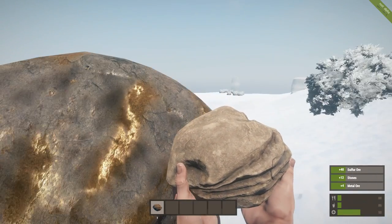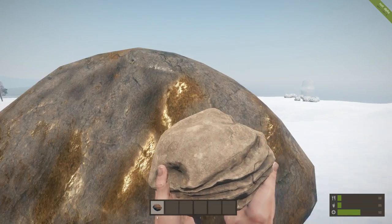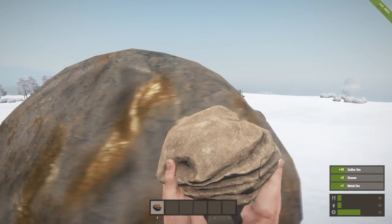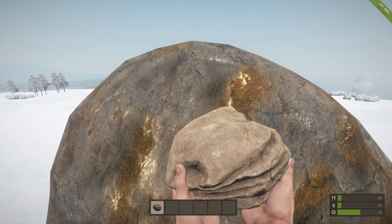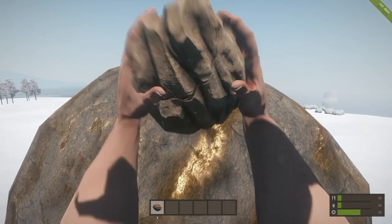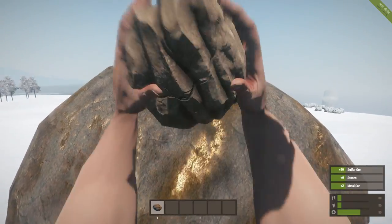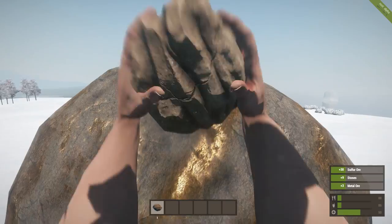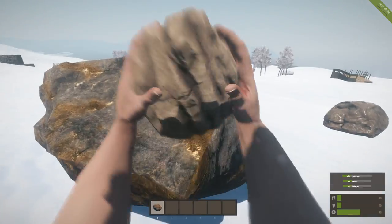One thing I can see already is, you remember a month or two ago I was complaining about how the rock was way too fast and you were harvesting resources way too quick with the rock. Now they've got it back down to a proper speed. You see I'm not busting down a rock in ten seconds with the rock anymore. That's nice to see. It's coming along nicely.